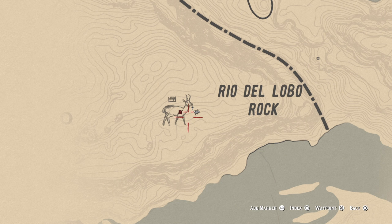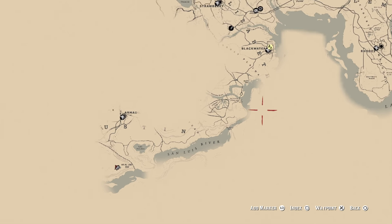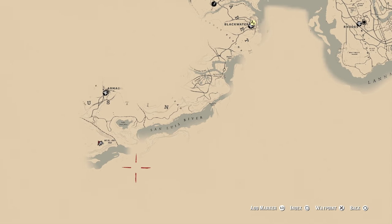So we're going to head over to the location now for the Pronghorn Ram. And as you can see, once again, we're beyond Blackwater. So this is definitely post-game, hence the spoiler warning in the beginning of the video.